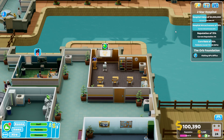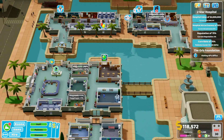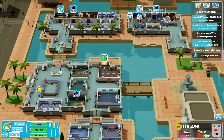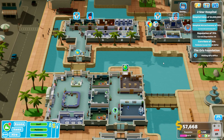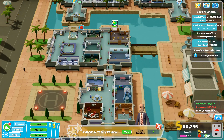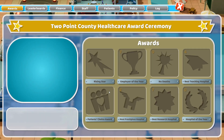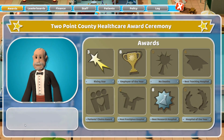Just have to keep on top of training and make sure everyone is as good as they can be. This may take a while - might play on offline because it's not going to be easy. Almost at a million hospital volume which is good. Hospital attractiveness is easy once a few more plants and things are added.